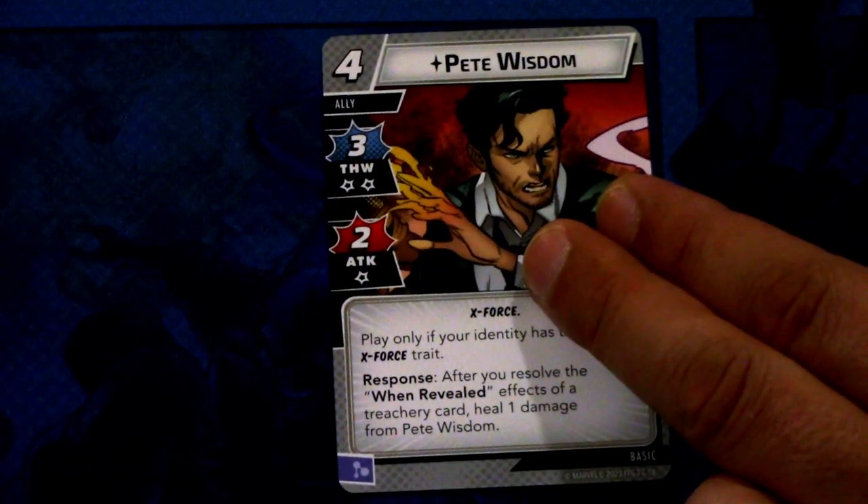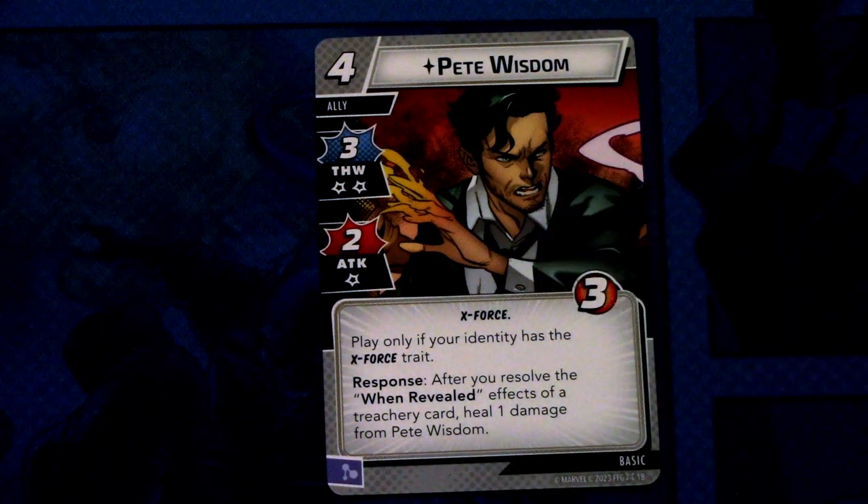Those were all the Justice cards. We still have a bunch of basic cards. First up we have Pete Wisdom. Pete Wisdom is a four cost ally with three thwart with two consequential damage and two attack with one consequential damage. X-Force traited and three hit points. Play only if your identity has the X-Force trait. Response: after you resolve the when-revealed effect of a treachery card, heal one damage from Pete Wisdom. And this can be committed as a mental resource.